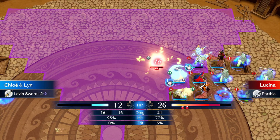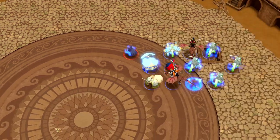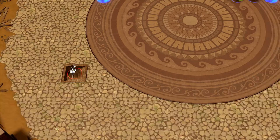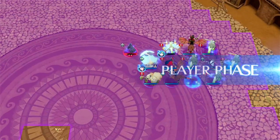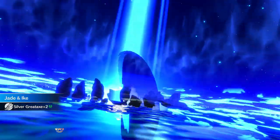All right, good - no crit. All right, there's damage. We take off a health bar - that's not bad. This is right after doing chapter 13. All right, then Great Aether takes off a health bar without consuming Jade's action. How much is this hit for?